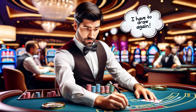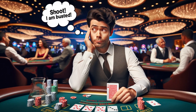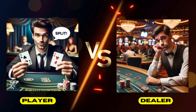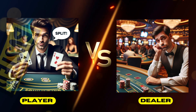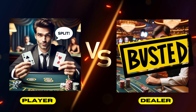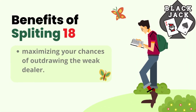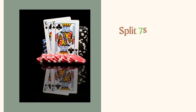Specifically, if the dealer is showing a weak up card like a two, three, four, five, or six, they are likely going to have to continue taking hits to improve their hand, meaning the dealer has a good chance of busting before they even get to seventeen. By splitting your nines, you open up two chances to improve your hands without as much bust risk against a dealer who is probably going to bust — giving you a statistical advantage over just keeping the eighteen.